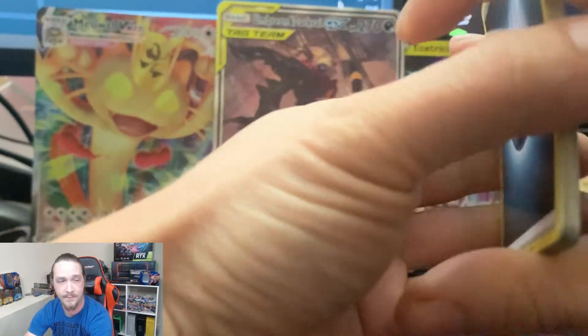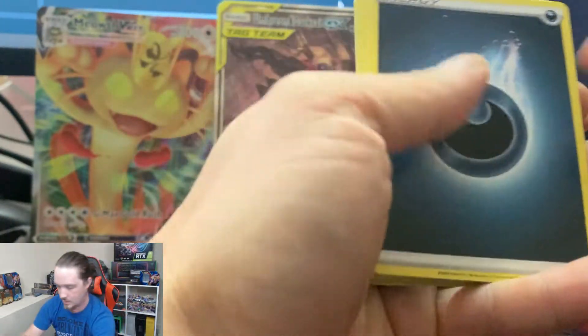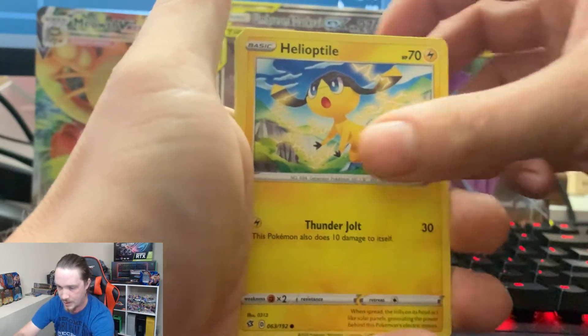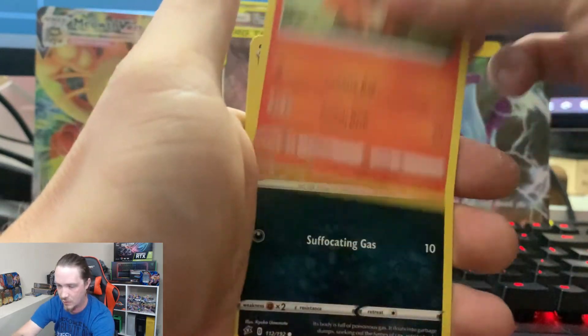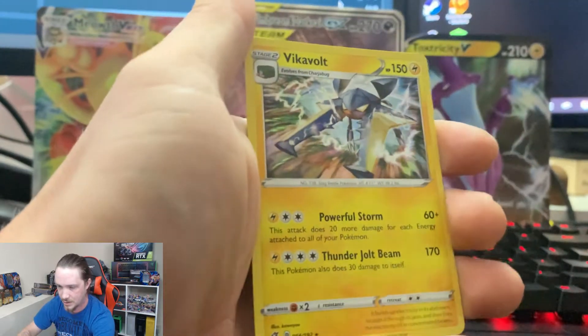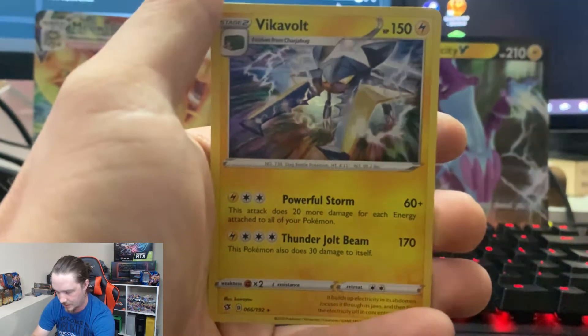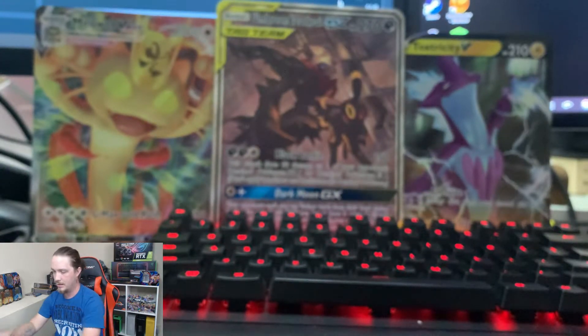Four to the front. Let's see what we get. Dark Energy, Training Court, Lampent, Medicham, Helioptile, Voltorb, Sandygast, Vulpix, Koffing, Reverse Holo School Vet — hit. Holographic Vikavolt, very very nice card right there. I'm liking that. So we got one good hit so far — Holographic Vikavolt.